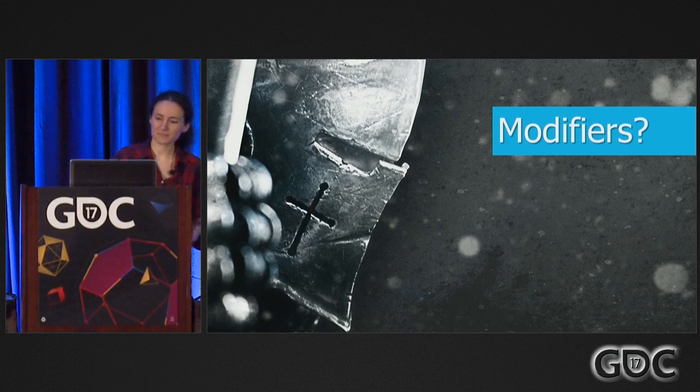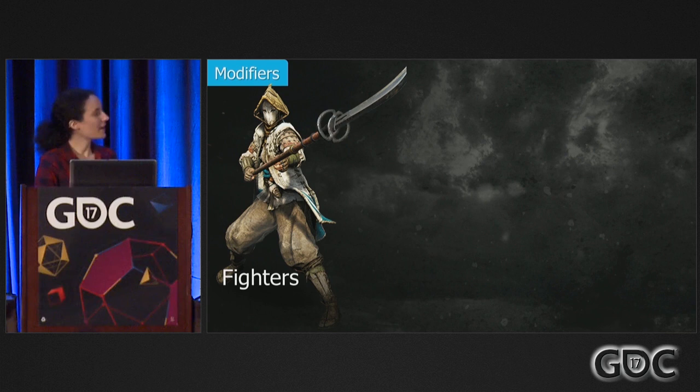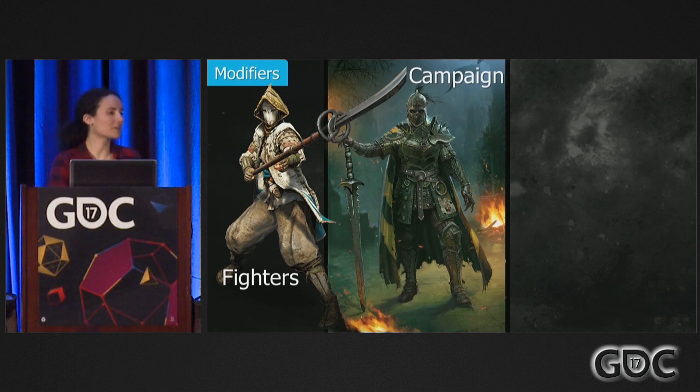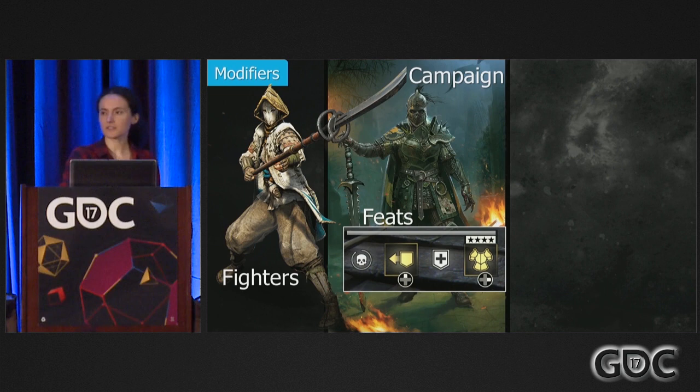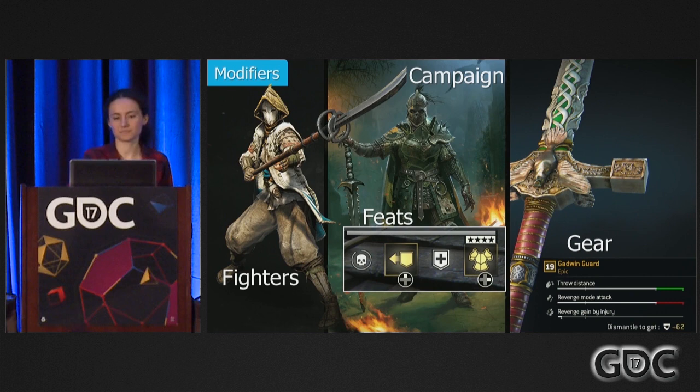So, what are the modifiers? Modifiers are contextual gameplay effects. They serve to change the stats or the behavior of some of the entities in our game. Our fighters can apply status effects on their opponents. In our campaign, we wanted each of our bosses to feel unique and different. The feats are abilities that the player can unlock and activate along the course of a match. And finally, the gear directly modifies the character's stats.